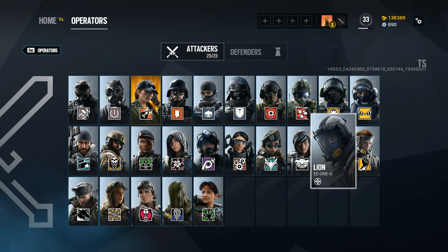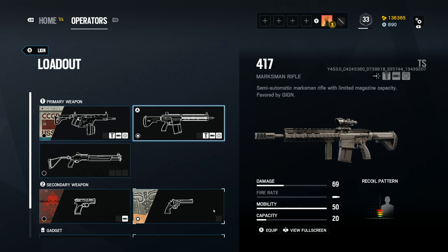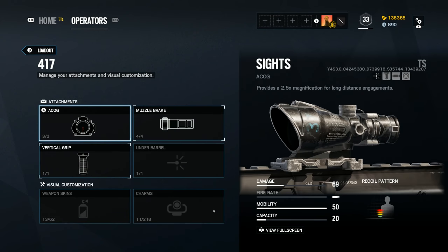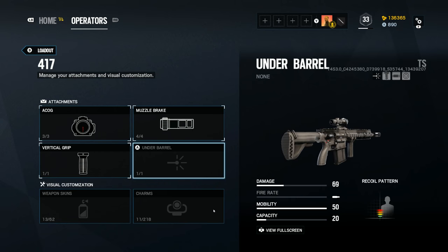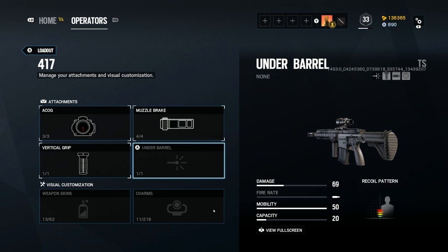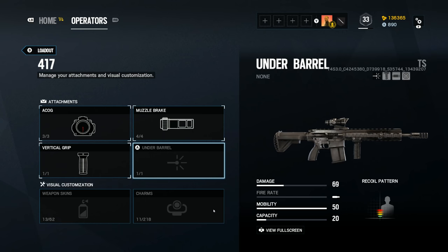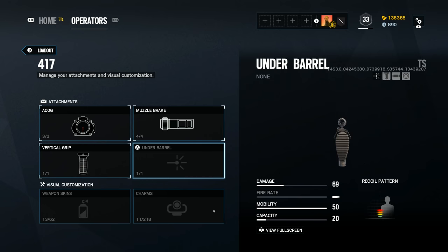Apart from these two major weapon changes, there are also a handful of smaller changes. The 417 designated marksman rifle is getting a magazine upgrade from 10 to 20 bullets. This is nice, but the reason the 417 is rarely seen in game is because Twitch has the F2 and Lion's V308 is also a very decent gun. For me personally, 10 extra shots per mag is not going to make me use the 417 any more often, but it's nice to have.